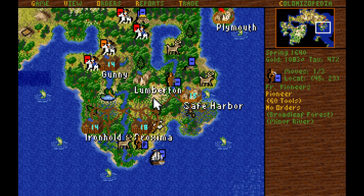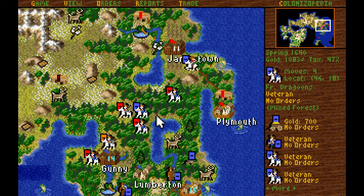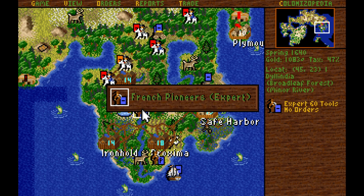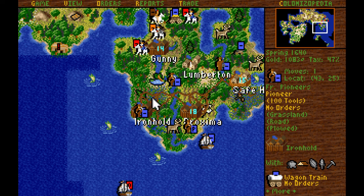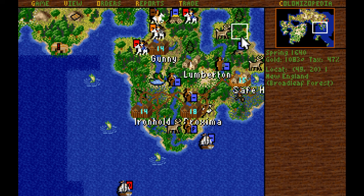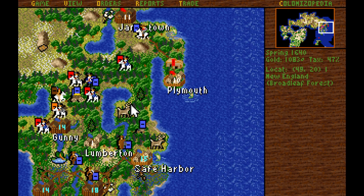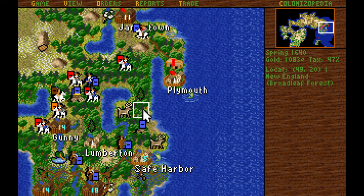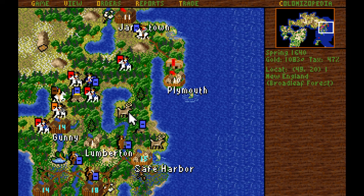We want to move the pioneer that was around Gunny over to Lumberton to begin developing the colony square, as well as probably connecting this tile. We've also got a pioneer with a full 100 tools prepared in Ironhold — I think we're going to send him up to this tile to develop a road connecting from the river to the colony, then develop the colony square as well as the surrounding tiles.